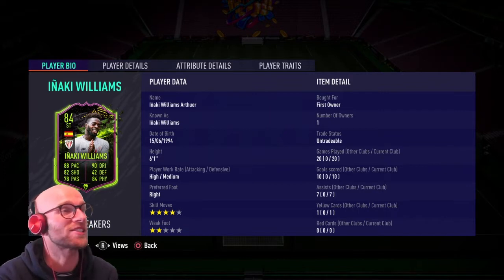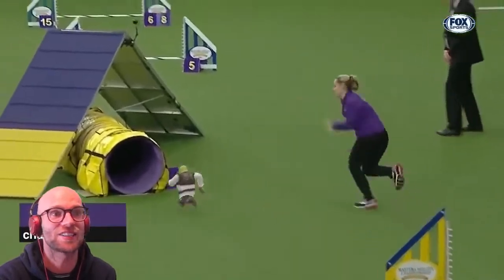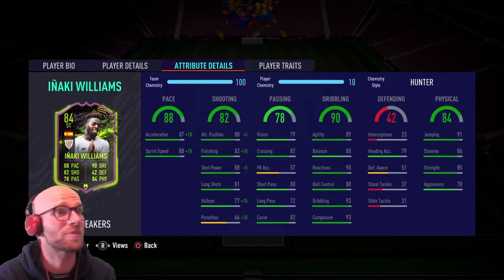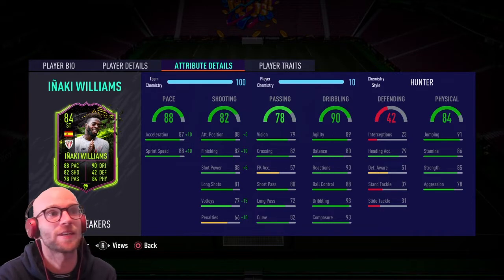Let's have him in the starting squad and see what this guy can do. Looking at the pace, we see a little bit of a downgrade towards his gold card with 88 pace instead of 94. He has 87 acceleration and 88 sprint speed. His dribbling has been boosted by plus 12 from 78 to 90, with 89 agility, 80 balance, 90 reactions, 93 dribbling and composure, and 88 ball control — absolutely fantastic. His shooting has been upgraded by plus 3: 88 attack positioning, 82 finishing, 88 shot power and 81 long shot. I will definitely drop a Hunter chemstyle on him, max out that pace, get a plus 10 finishing boost up to 92 and 93 shot power. That is just a fantastic card.